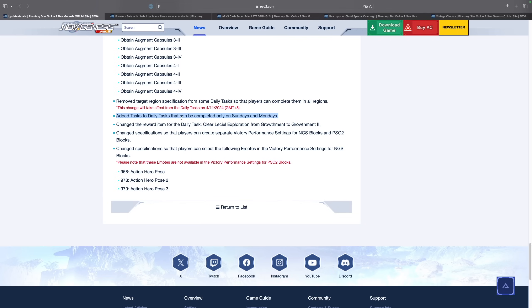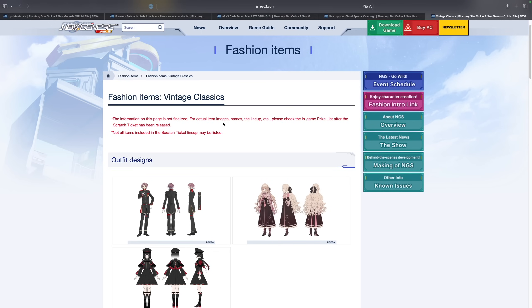On top of that, they have added new daily tasks that will only be completed on Sundays and Mondays. These are the ones that give you star gems as well as color change passes. For friends in America, make sure you log in on Sundays and Mondays. For friends in Asia, it will be one day later — Mondays and Tuesdays. Just make sure you log in on those specific days to complete the special daily tasks.